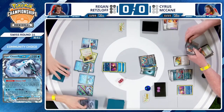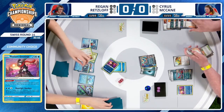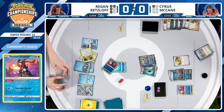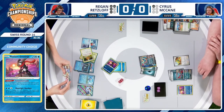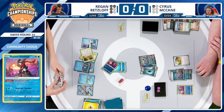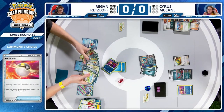Regan has promoted the Radiant Greninja with a pair of Energy cards on that Pokémon, utilizing Concealed Cards and discarding the basic Lightning Energy, hoping for some help here. His only chance is to stick a Chien Pao EX in the active spot and cross his fingers that Cyrus has no way to respond. Mathematically it's possible — realistically it's probably not happening.